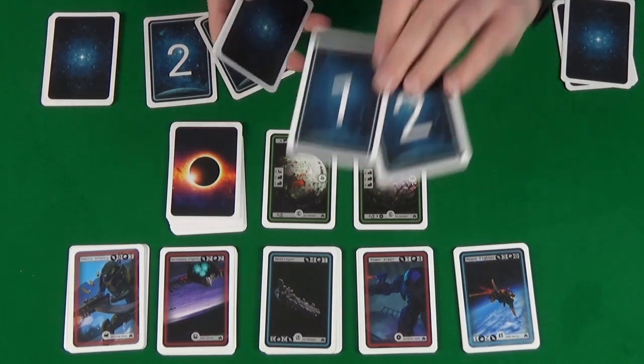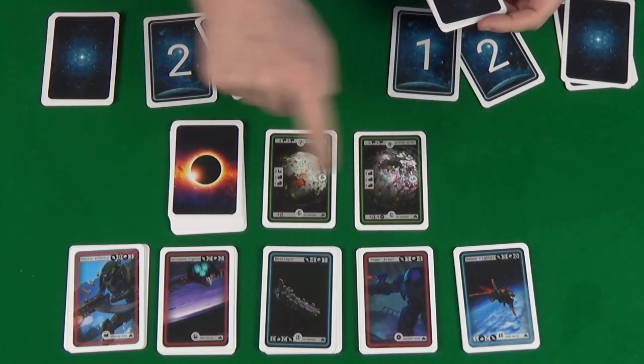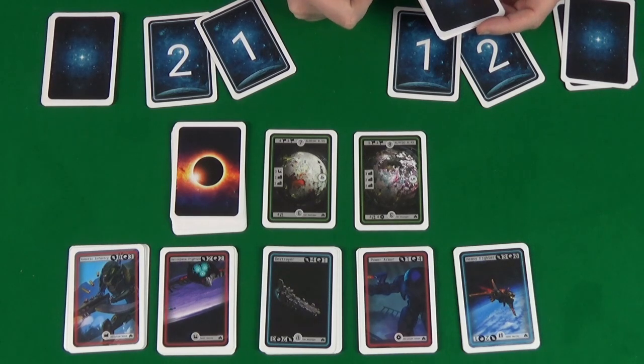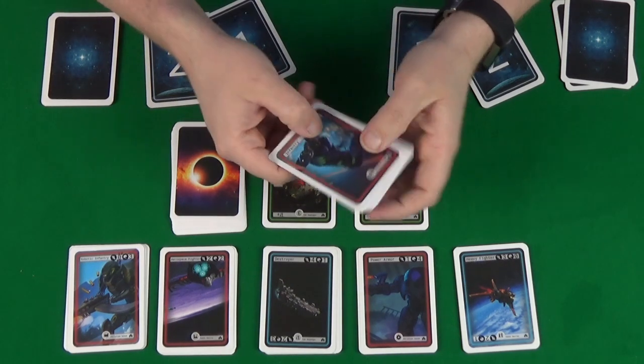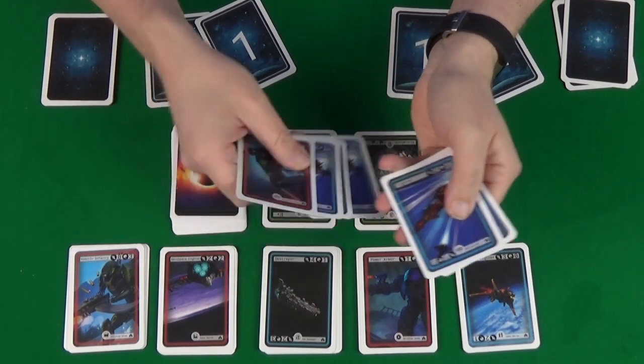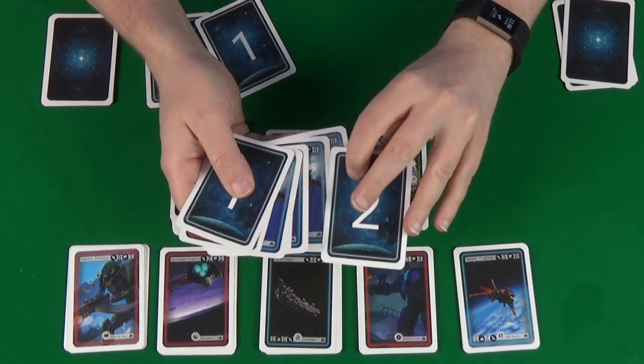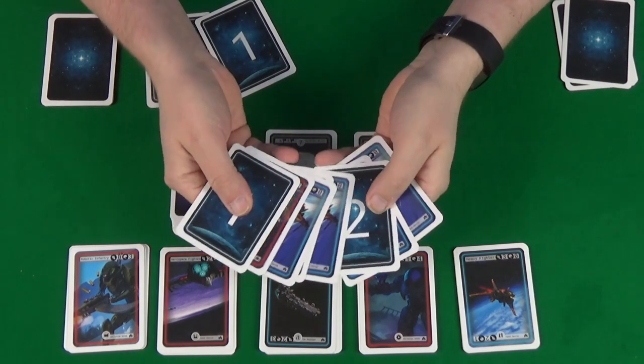You take the one and two cards — this will be your number one planet, and this will be your number two planet as it's further away. Each player will then look at their hand of cards and decide which cards are going to which planet, and you'll represent this by putting them under the respective number card.